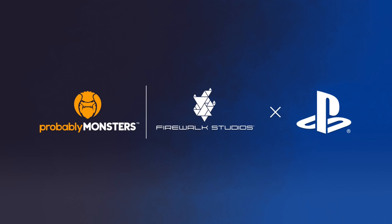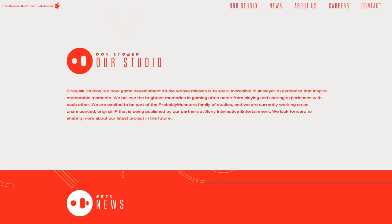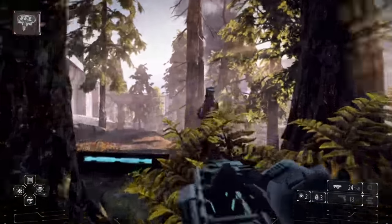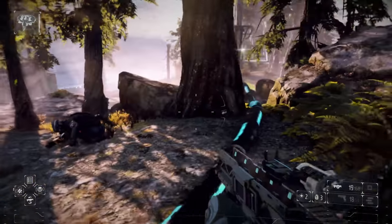Sony recently signed a publishing deal with Jade Raymond's Haven Game Studios, and now they're doing something similar with a new publishing deal for a AAA multiplayer game from Firewalk Studios. This team is comprised of former Destiny veterans — Tony Hsu was previously GM and SVP of Destiny at Activision, Ryan Ellis was creative director at Bungie, and executive producer Elena Siegman was previously at Bungie, Irrational Games, and Harmonic. The studio formed in 2018 and the project is reportedly far along enough to be playable. Herman Hulst has played it, Sony has signed the deal, and it will be a console exclusive for PlayStation — presumably with a day-and-date PC release.